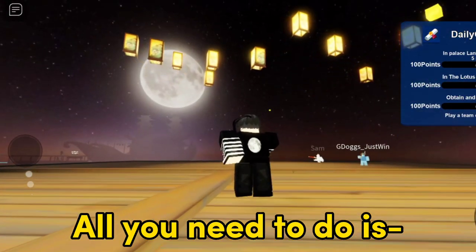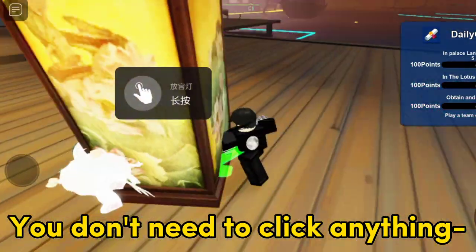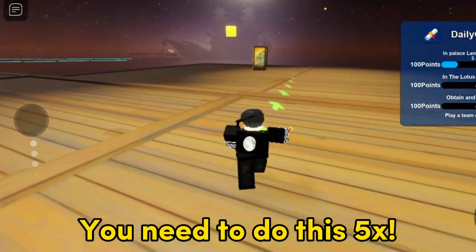All you need to do is shoot the floating lanterns and collect the bunnies. You don't need to click anything, just go in the bunny and bring it here. You need to do this five times.